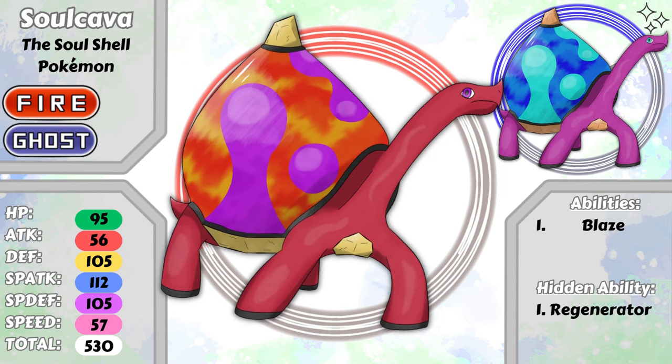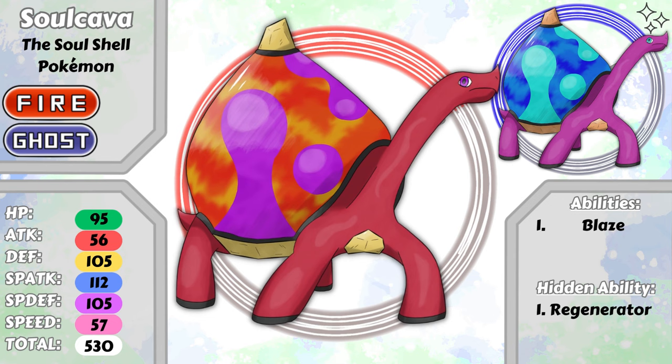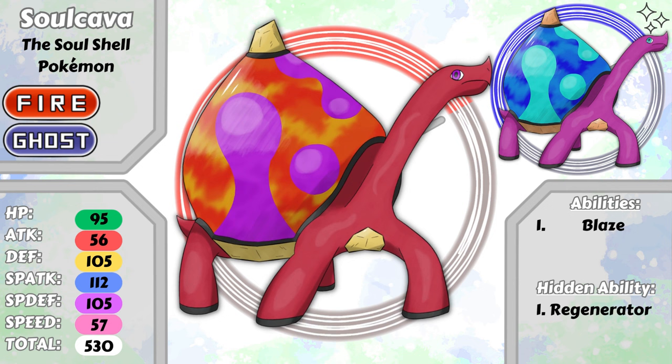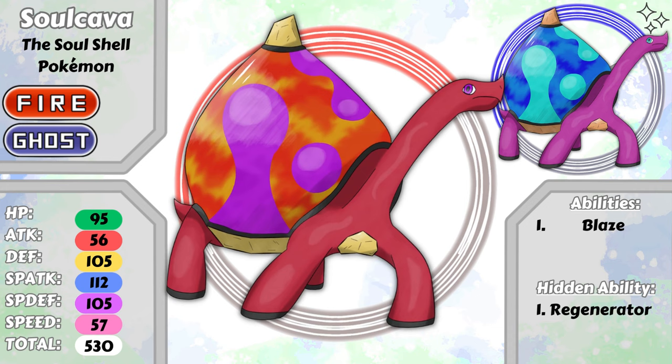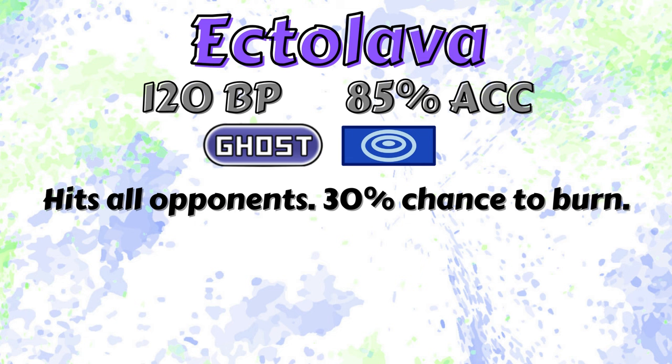The name Solkava comes from soul and lava, and uses the word Sulcata, being the species name of the African spurred tortoise, to bring everything together. Though the shape of its body takes more inspiration from the giant Galapagos tortoise. Since Blastoise and Torterra are pretty stocky, I wanted a longer neck tortoise for some contrast. Solkava has the abilities Blaze and Regenerator to use its bulk to the fullest. It isn't just bulky though — it has a pretty good special attack, and a new move to utilize it. When Glacier evolves, your new Solkava will learn the signature move Ectolava, from ectoplasm and lava — a ghost type special move with 120 base power and 85% accuracy. This move hits all opponents on the field and has a 30% chance to burn. It's essentially a huge wave of spiritual lava.